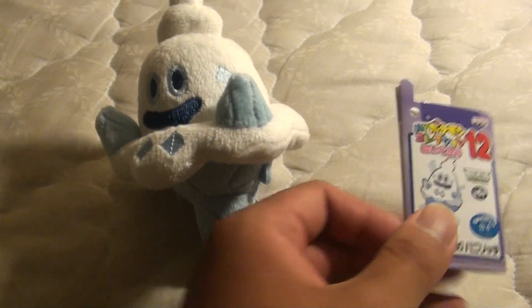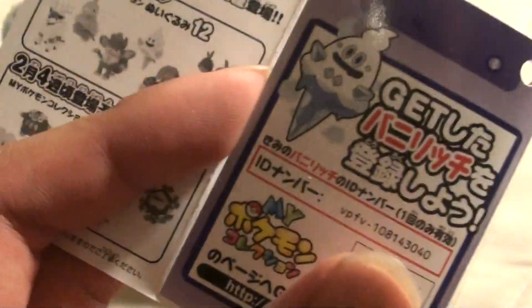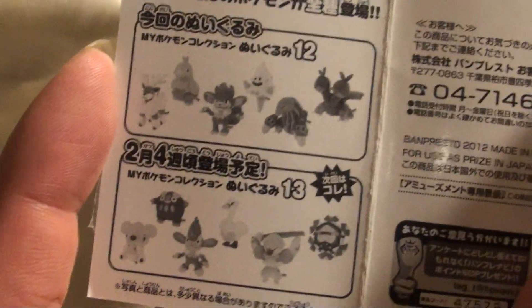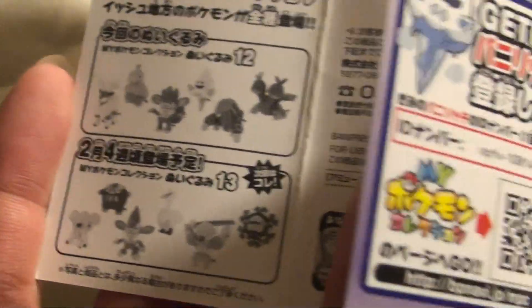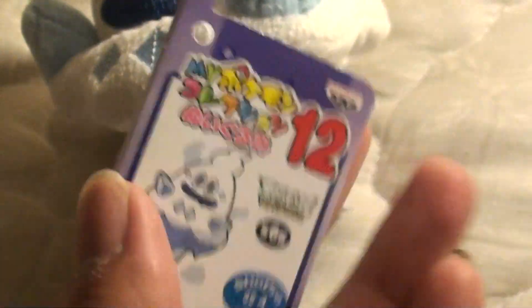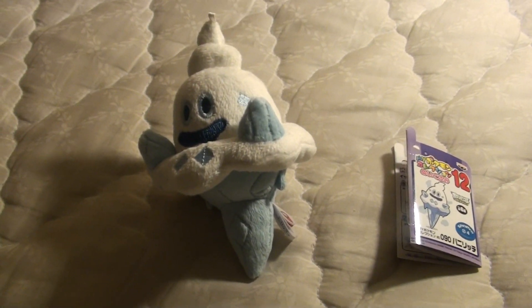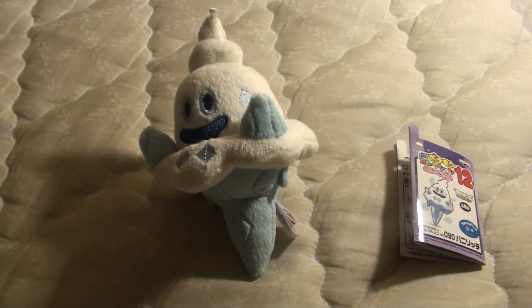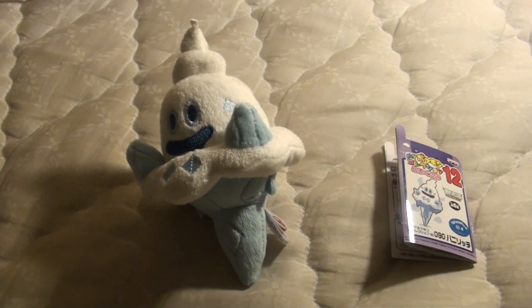There's Vanillish, here's his tag. He has the older style with the cell phone shape. Yeah, I've already explained which Pokémon are in the set. That's all there is to it. This has been the video review for my Pokémon collection Ben Presto Plush Vanillish. This is Dark Emissary, signing out. Like and subscribe.